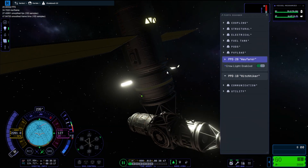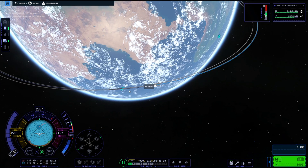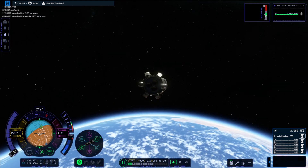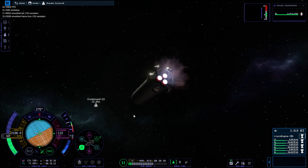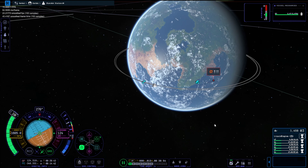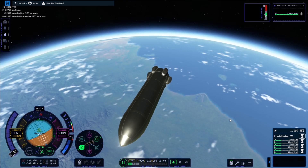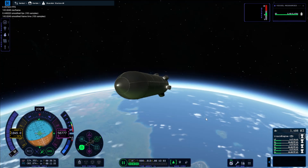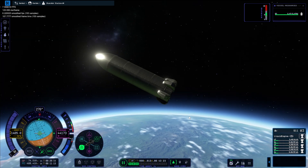Back to the station - we are just moving crew around into the other module so it looks like they are busy doing some important work for Kerbal-kind. Then moving back to the starship and getting this thing out of orbit. I wanted to come down at the space centre, so I put the deorbit burn a little bit further ahead thinking Kerbin would rotate and we would lose some speed.